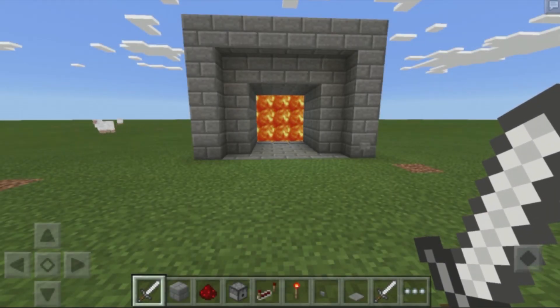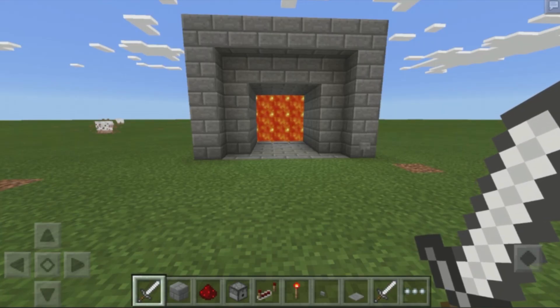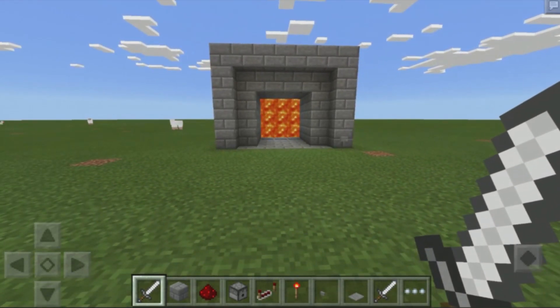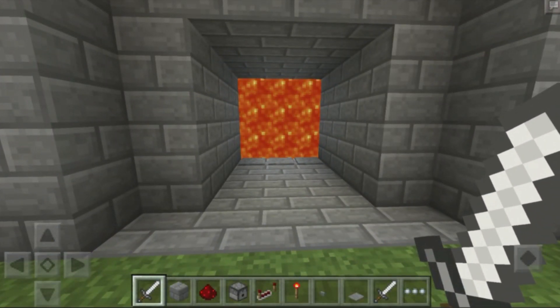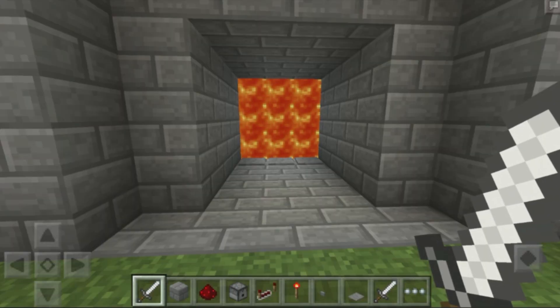Hey, what's up my fellow twisters! Welcome back to another redstone tutorial here in Minecraft Pocket Edition. You guys have been requesting a redstone tutorial for MCPE for quite some time, so I decided to make this lovely lava door. It is super simple to build and does not require anything besides redstone and dispensers.